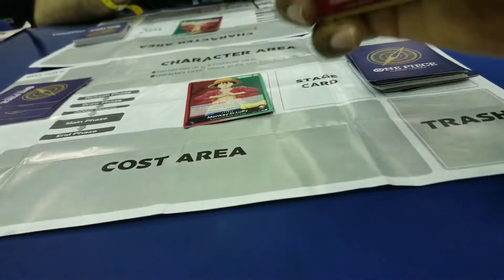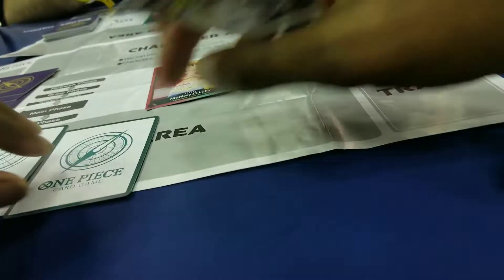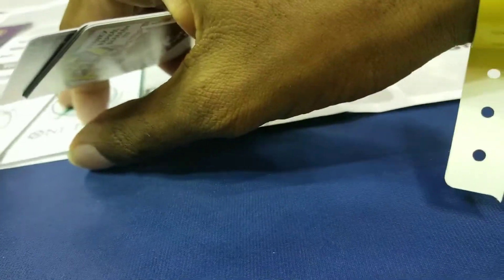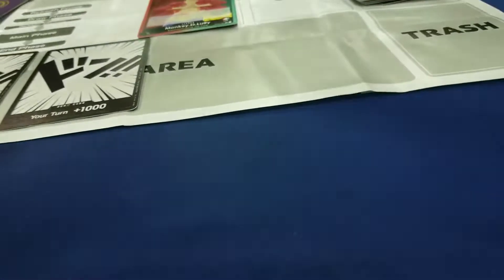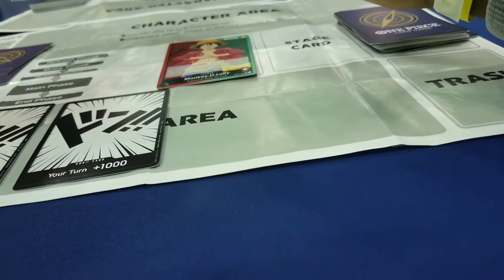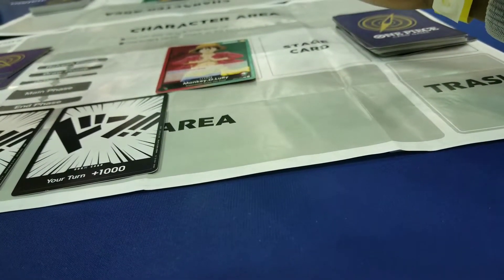So then you will start — you'll have to do two dons, flip them the other way, and then go ahead and drop them. You'll be wanting to play a character that is two-cost; doesn't matter which one, as long as it's complete. You'll do that by tapping your dons.